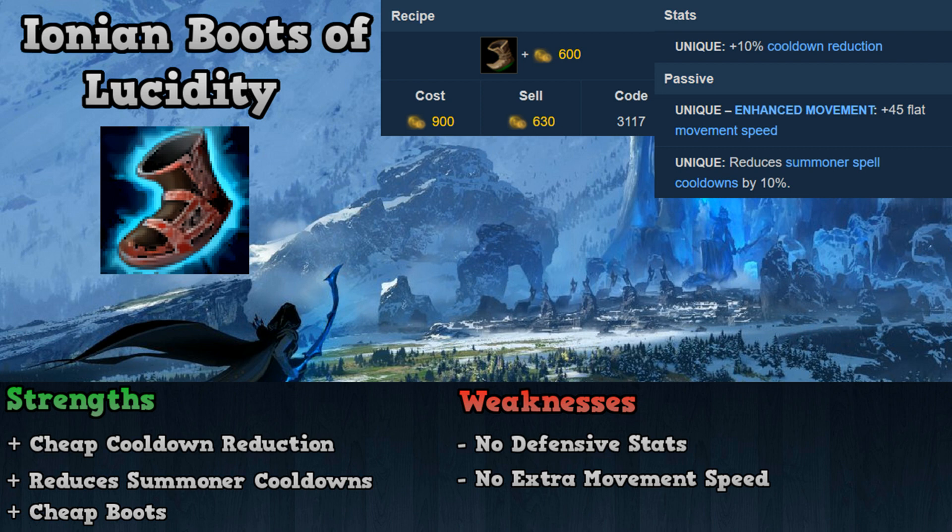It's on the cheap side of boots compared to the defensive boots. Some of the weaknesses include 0 defensive stats tied to the item and no extra movement speed compared to the other boot choices. Overall, Ionian Boots of Lucidity should be bought when your champion needs cheap and easily accessible cooldown reduction, when you are reliant on your summoner spells being available, and when you don't require extra durability.